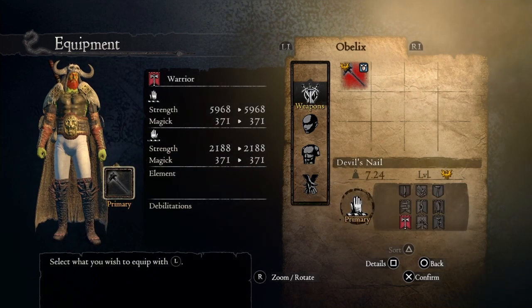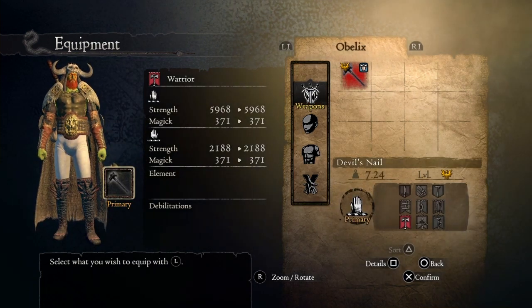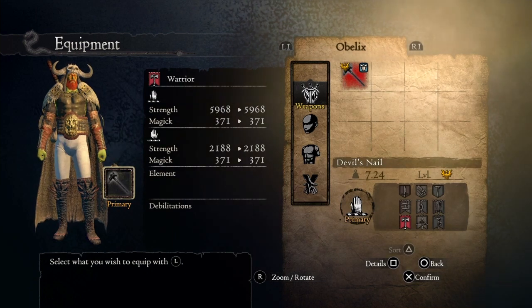For the main weapon, of course we're gonna use the Devil's Nail, which you can get from Bitter Black weapon level 3.